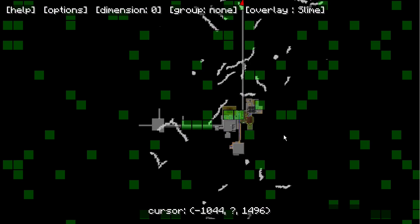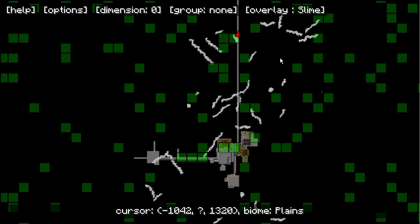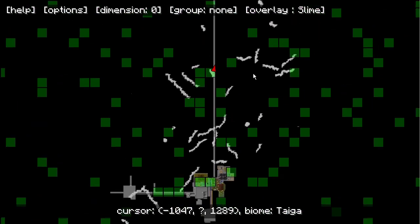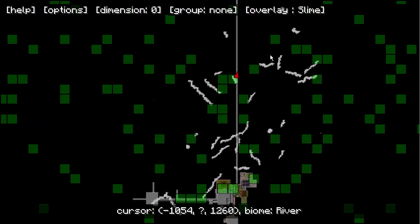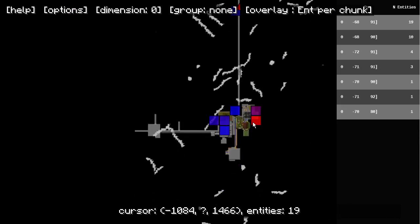Slimes can't really spawn in our spawner there, but they do spawn anyway for some reason. I don't know — maybe it's a special sky map thing. I think there's a chance of them spawning anyway because we have a lot of slime. We have 19 entities per chunk here but they're not really laggy.